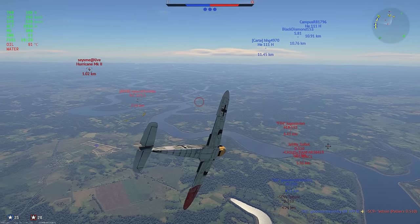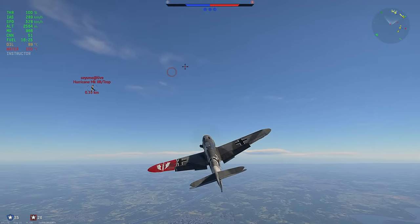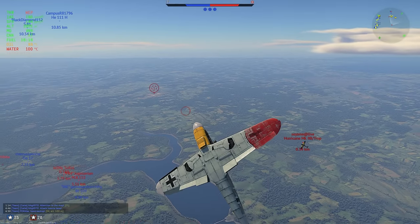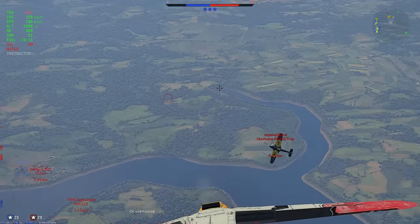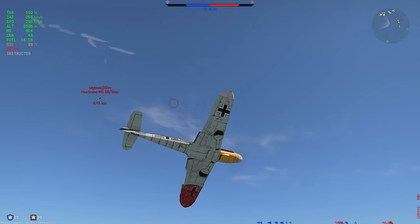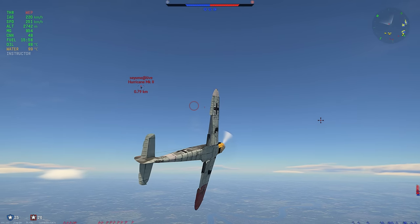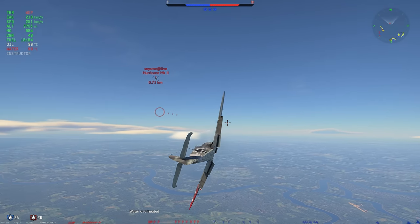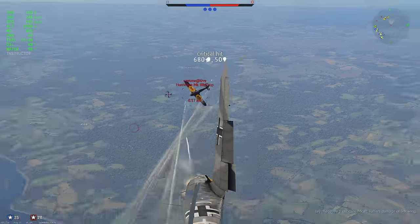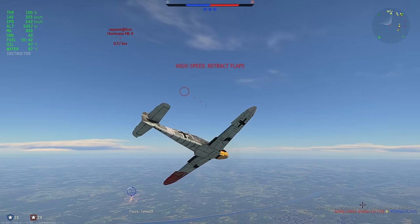In a stall fight it's a lot harder to determine how much energy someone has — you will have to eyeball it, look at his plane and how it's reacting. If you see he's about to stall out and you're not, and you're on the same altitude, you can just go up. But be careful of his plane — a Zero can prop hang at 170 kph and you still die. Be careful that he's not cutting you off.